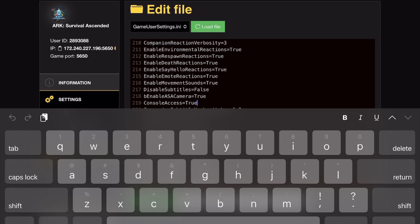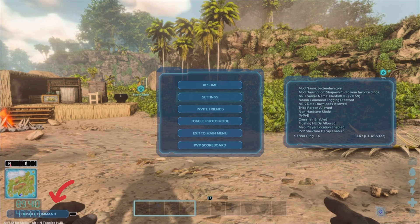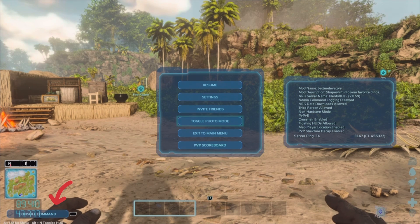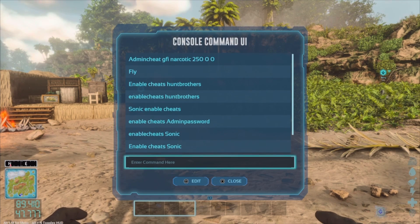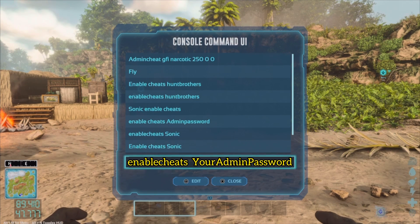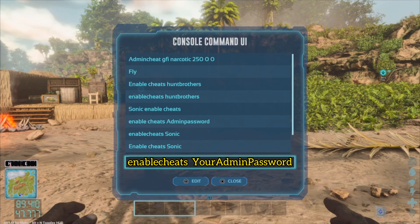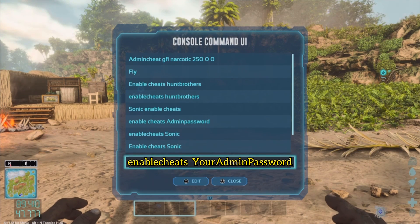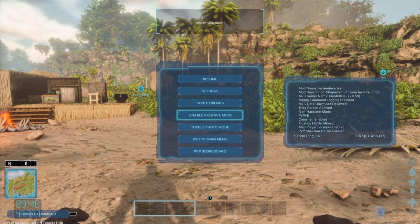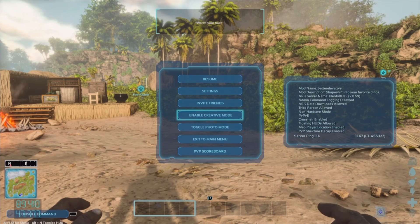Once you guys get that done, head back to the game. You'll see that in the options section when you bring the menu up it looks the same. Go ahead and open your console command UI with the touchpad if you're on PlayStation. You're going to type in 'enablecheats' all in lowercase, space, then your admin command password. I'll put it on the screen there.